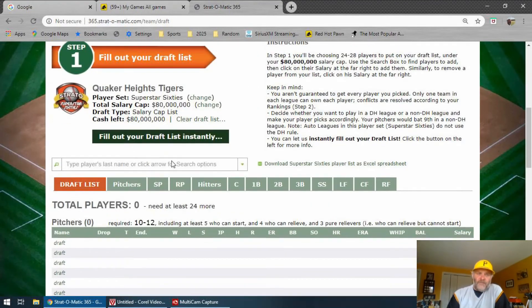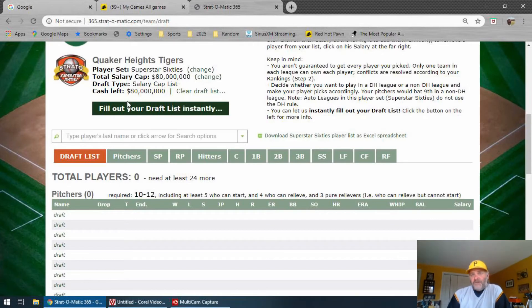Let's go ahead and start with our pitchers. With $80 million dollars, a lot of players will typically spend about $30 million on pitching and about $50 million on hitting. You can do whatever you want — spend $40 on each, or spend more on pitching than hitting. That is strictly up to you. Remember, we chose the 60s and there is no DH here. If there is a DH, sometimes I will start out getting somebody who is very strong against righties first and somebody strong against lefties.